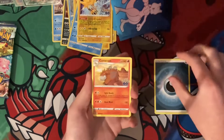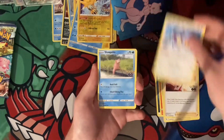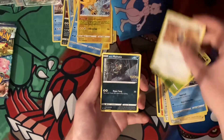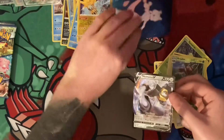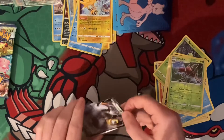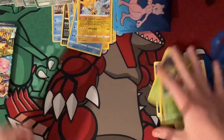Gold card. Energy, Camrupt, Steelix, Candela, Ambipom, Slowpoke, Spinarack, Aerodactyl — and we've hit a Melmetal V! It's gone from V Max to V, another hit. Just putting that there.